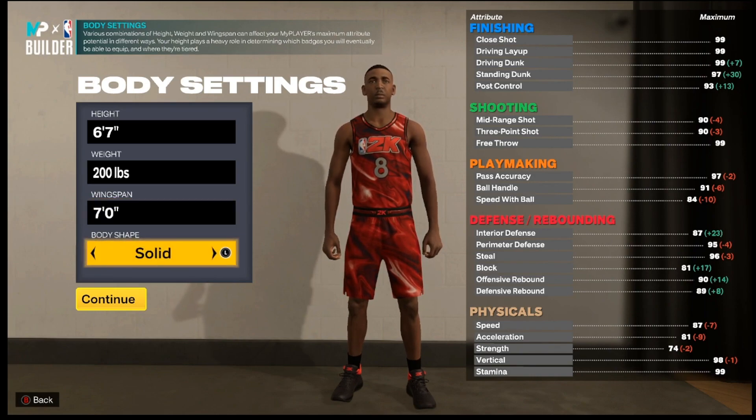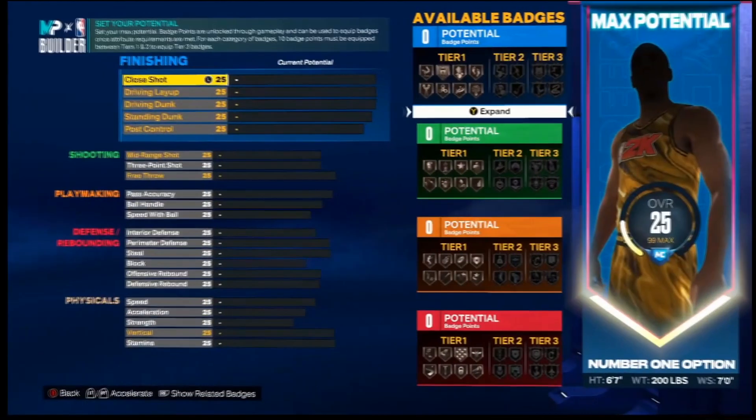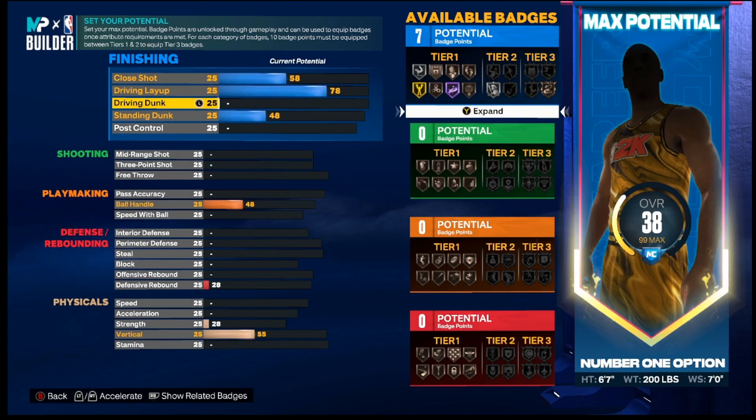7'7 wings. Me personally, I feel like slight is better — it looks better when you're dribbling. But you wanna go ahead and copy all these stats. If you wanna fast forward a little bit, you can. I'm gonna mess up a couple times looking at it, but this is what you wanna do right here.